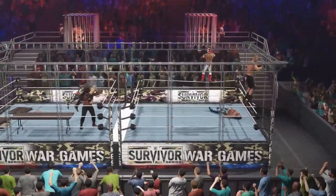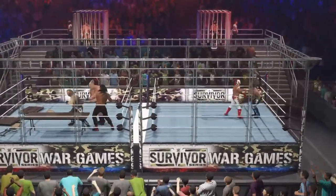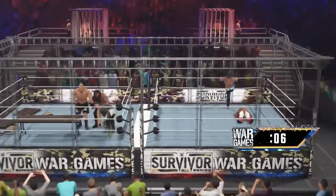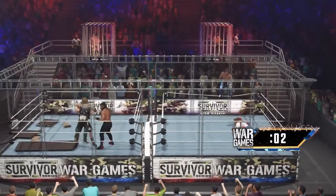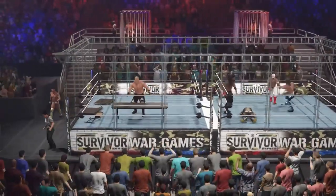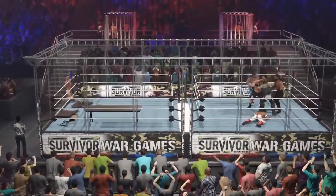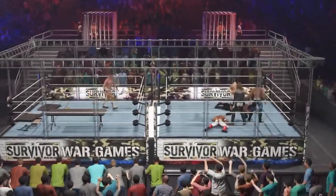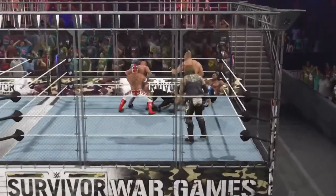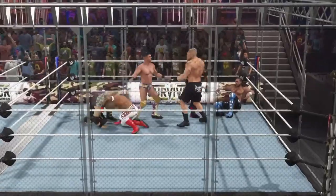Roman over here with Adam Page — Brock and Rey both going up at the same time. Rey with the elbow drop and Kenny Omega rolls out of the way. Roman Reigns is getting pieced up by Adam Page, Kenny Omega with the big knee. There's so much action in both rings. Kenny Omega going up as AEW is about to get their third competitor — Kenny with the elbow drop and Rey Mysterio does not get out of the way in time. Brock and Roman still not using that table.